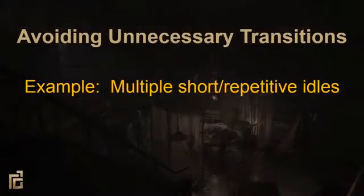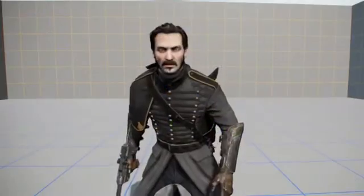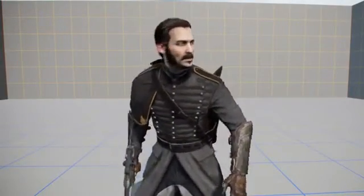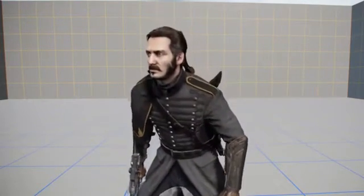A good example of an unnecessary transition can be found in stand idles. They're typically made up of multiple short animations that randomly cycle. The seams are noticeable, and the movement becomes very recognizable after thousands of views. The solution — something we learned from our friends at Naughty Dog — was to simply have one long idle. This removed the repetitive quality, kept the motions from becoming recognizable, removed almost all the seams, and gave us the opportunity to have more natural performances.